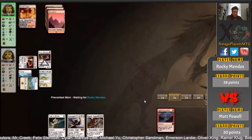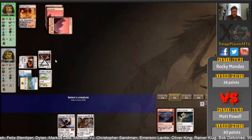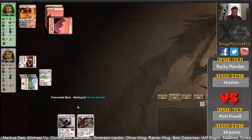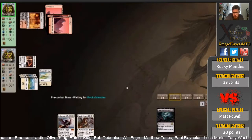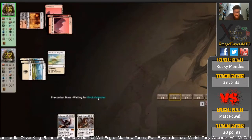Once Elspeth, Knight-Errant comes down, Matt will be able to plus that and make a creature each turn. That's an aggressive Path to Exile — he's doing that so he can play Elspeth next turn. He was going to gain a life each turn, but that's gone now. Collective Brutality will remove the second Soul Warden, and he's also looking to take a card — but he's going to see the Elspeth there.